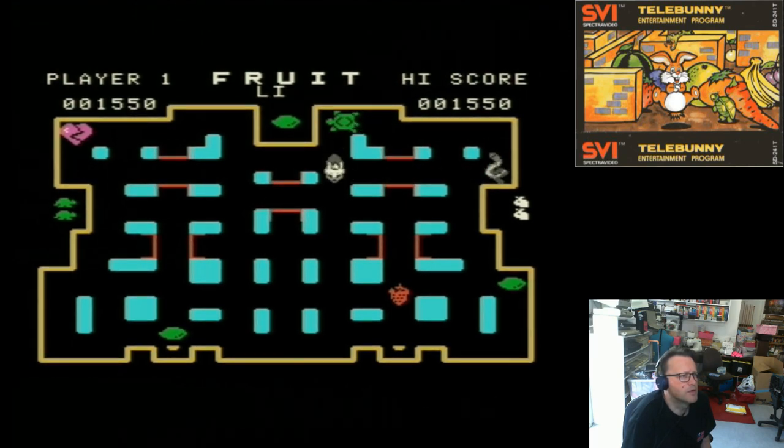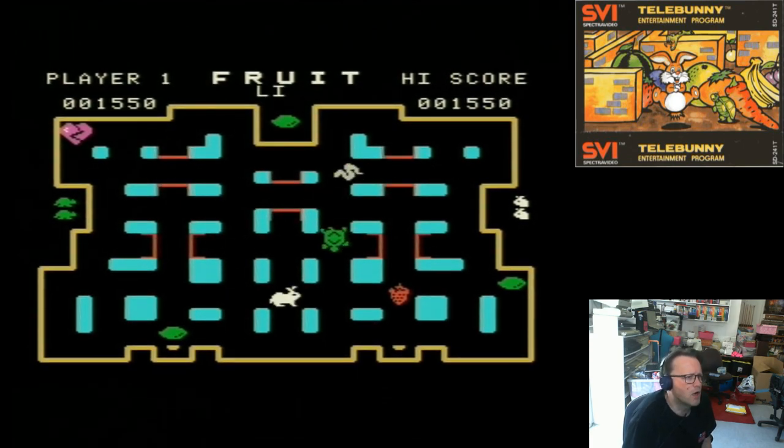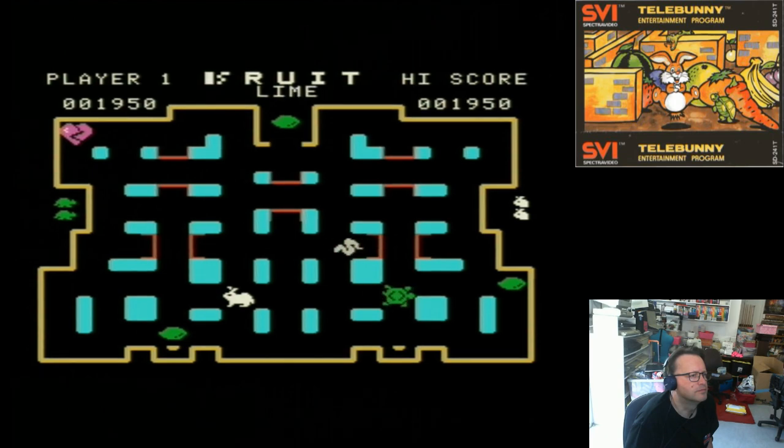So when you press your button you're going to reverse the direction the turtle goes in, or change the direction. And that's what the white arrow on the left is indicating. Now we're getting somewhere — my god, this makes the game a bit more complicated, doesn't it!